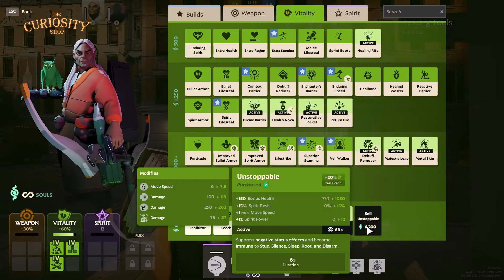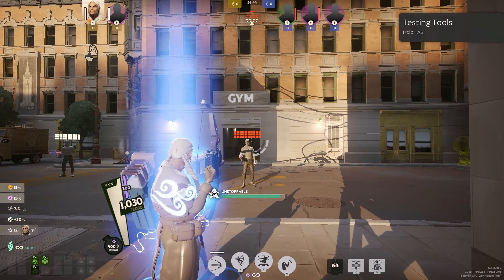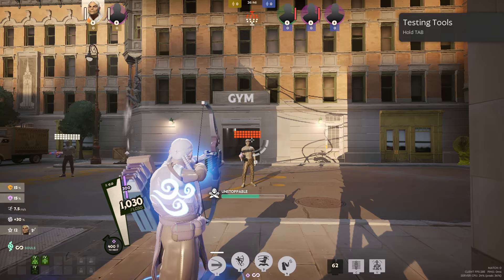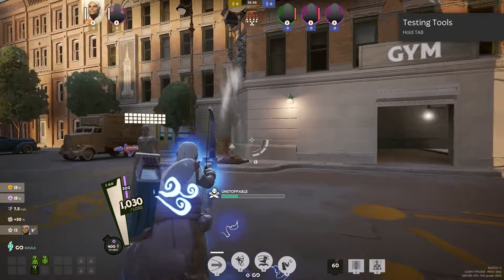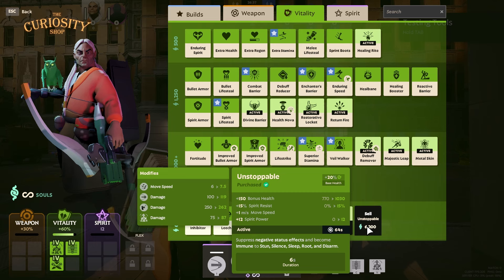For our last vitality item, it's Unstoppable. Hazes love this item. Are you getting stunned, silenced, or rooted? Unstoppable is here to save you. It'll make you immune to all of that CC for a total of 6 seconds. All you have to do is press the activation key, run in as Haze, and ulti — no one can stop you pretty much. It's a really good item.